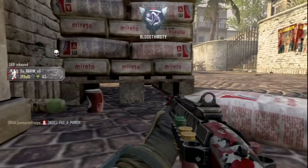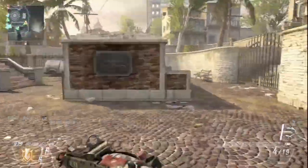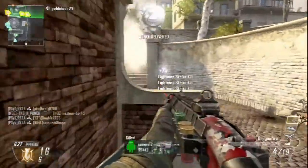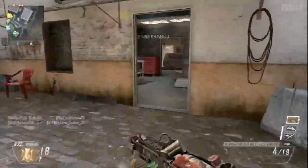The second map is Downhill, a medium-sized map based in the French Alps — a snow map, and the first snow map for Black Ops 2, a map style that we were significantly lacking in the vanilla maps. There are chairlifts and a strategically placed lodge.